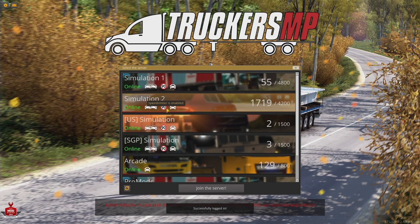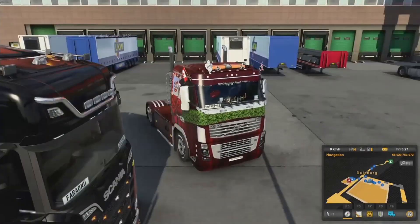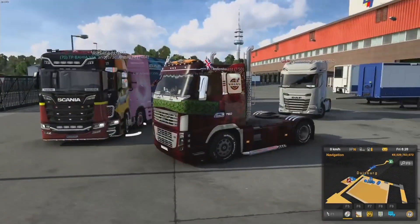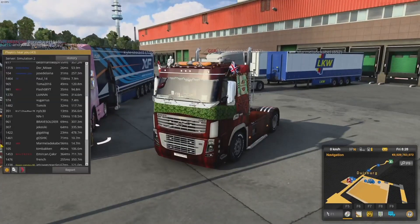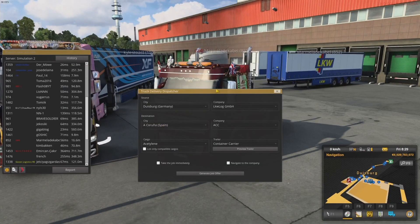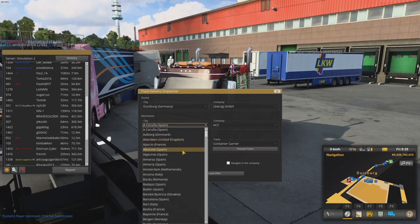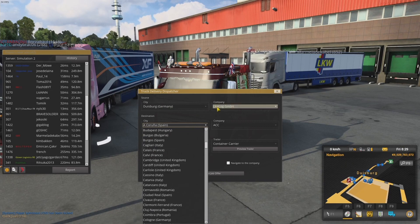You could even use this method as a quick way to change servers if you ever wanted to do that. Alright, let's drive some cargo real quick. Traffic looks awful today. I want to be quick, easy, maybe get a few friends to grab the same cargo — so we're going to use the in-game dispatcher.